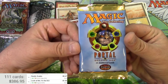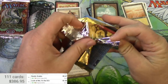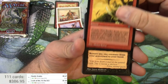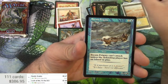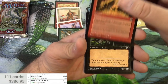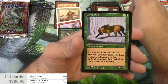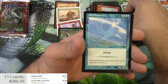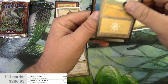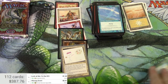Portal Second Age — another first, I don't think I've opened a pack of this before. Goblin War Strike, Ray's Dead Frigate, Acolyte, Muck Rats, Glider, Taskmaster, Alluring Scent, a Plains and an Island. Alluring Scent might be the rare — better scan it. That is a rare: 81 cents.